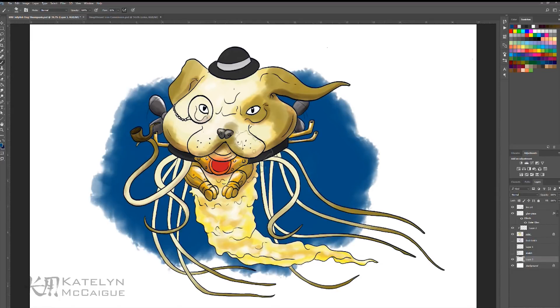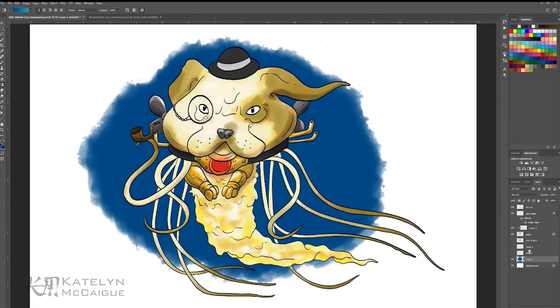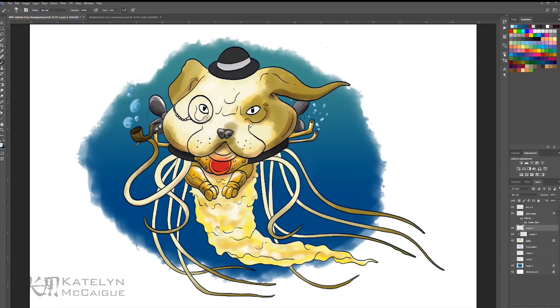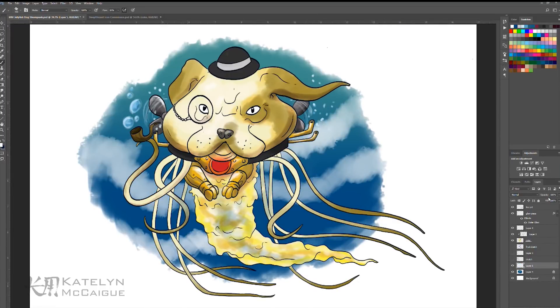Then I added a quick background for some depth — water depth, get it — so it didn't just look like it was floating on a white canvas. I added some bubbles and a little more detailing, and then we're done.